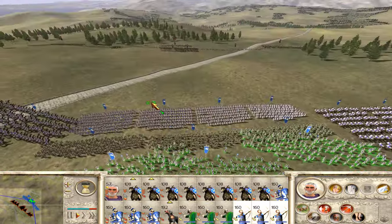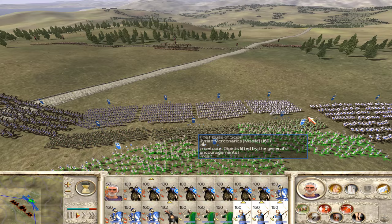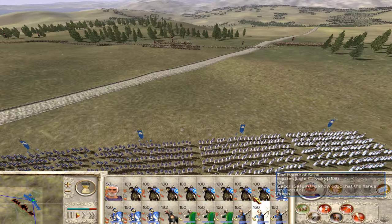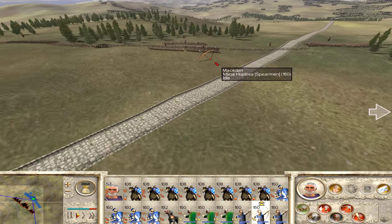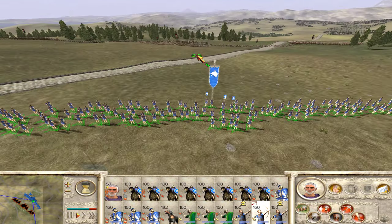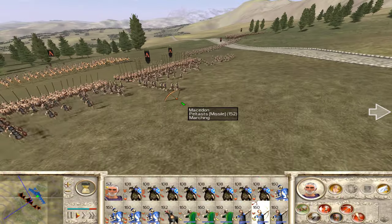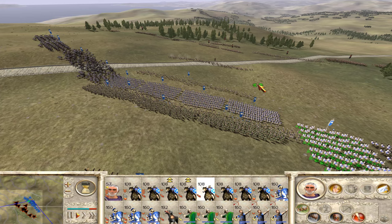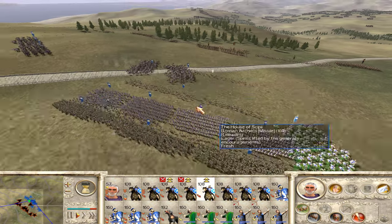Looks like they just backed out of missile range. I'm going to move my archers up a little bit — they should be pretty close to being in range. Let's see if I move one group of archers up — we might be able to draw them out and have them attack us. Yep, we're going to start hitting their hoplites. Looks like they are sending their peltists up against us. Let's hit them with our equites.